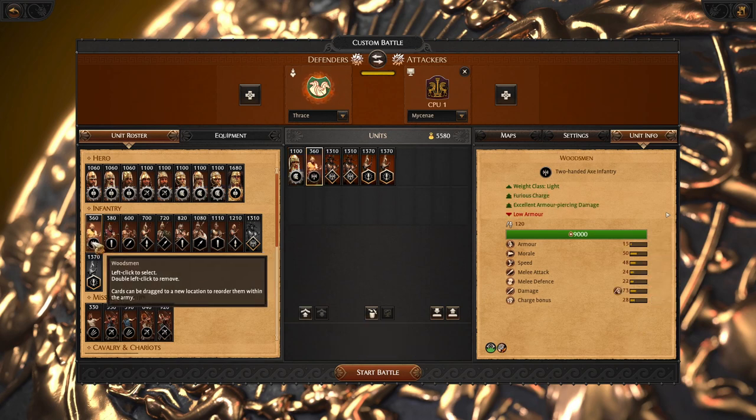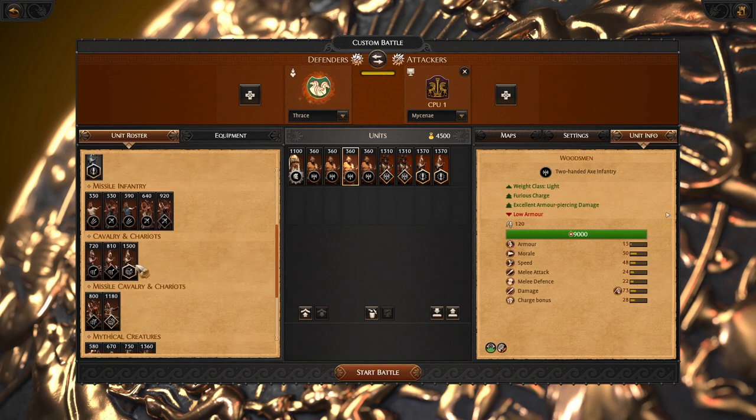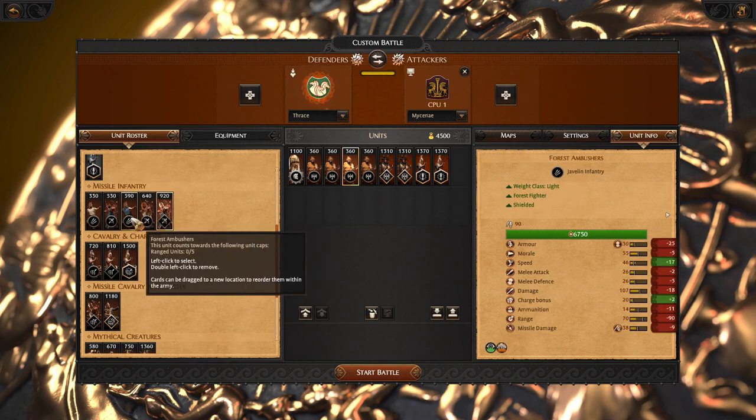Next we need a very good solid fodder unit, and this one has Furious Charge — it is essential for our strategy. We will be charging like crazy.